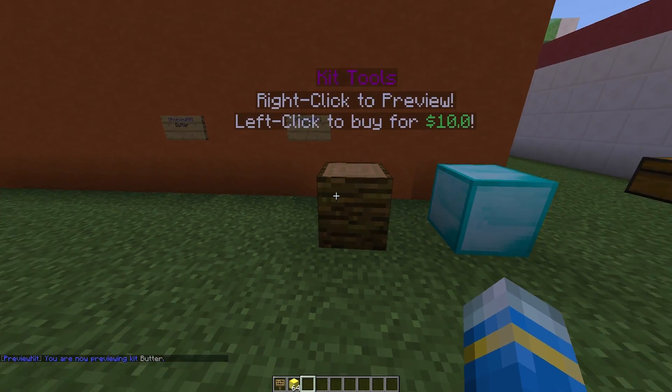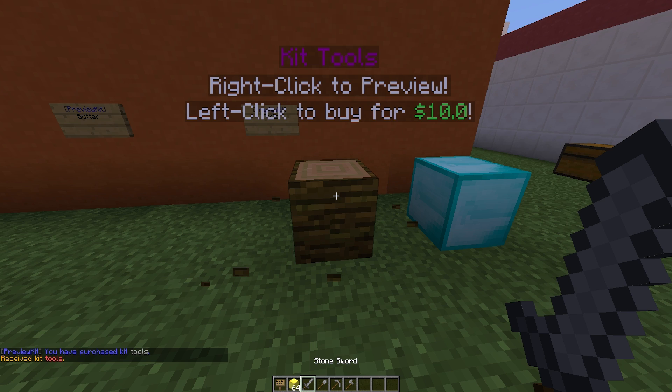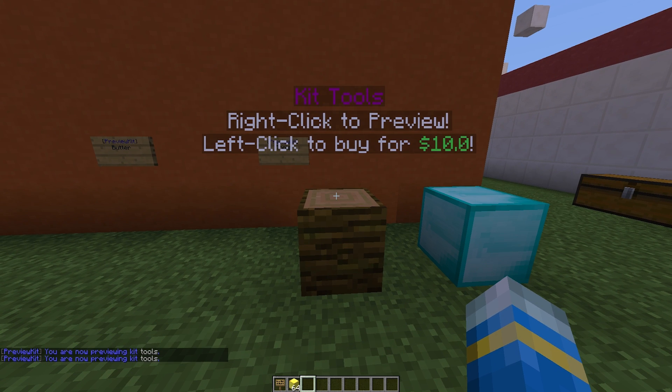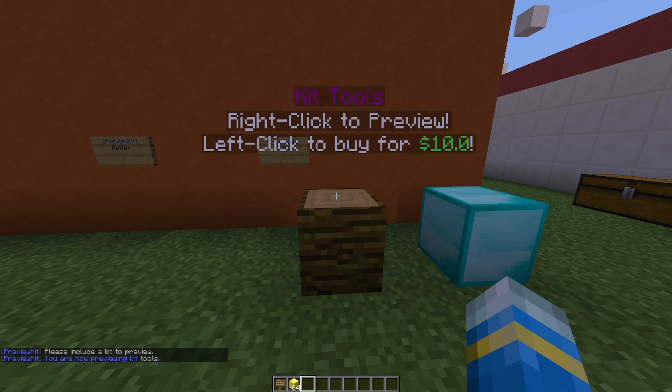If we look at this fully configurable block, if we left click we will buy the kit, and if we right click we will inspect the kit as we did before. We can actually click 'buy now' at the bottom. So if we do /PK we can also preview a kit in this way.